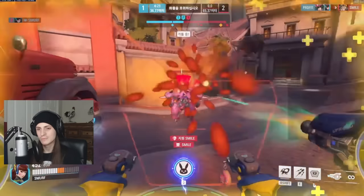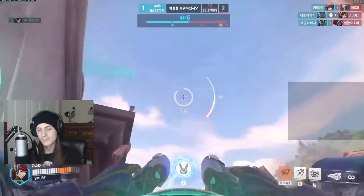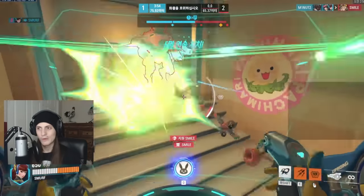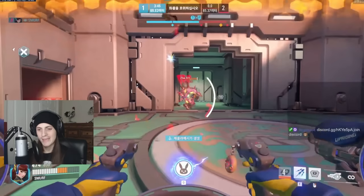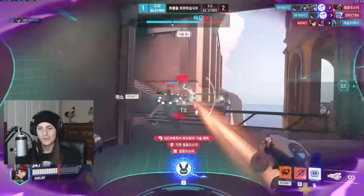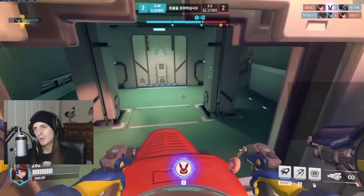D.Va has the responsibility to both protect teammates and frag out, so you have to think about which version you want to be playing. The best rule of thumb is thinking about which team has more long-range damage. For example, if you're playing with an Ashe and a Sojourn and the enemy has a Mei and a Sombra, your team will beat them long-term by spamming damage at range, so you want to help maintain that — defending, poking, and counter-diving threats. But if your team doesn't deal consistent long-range damage, you need to be looking to dive.